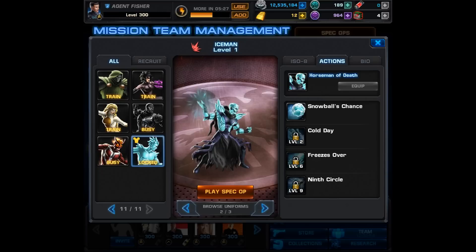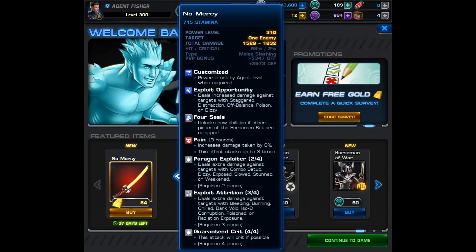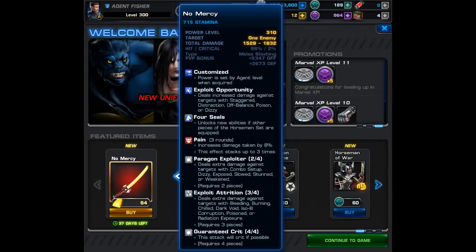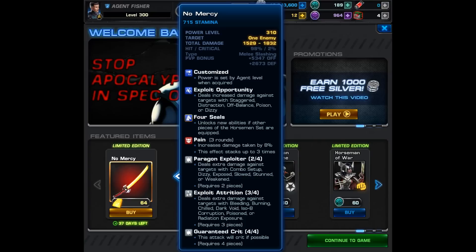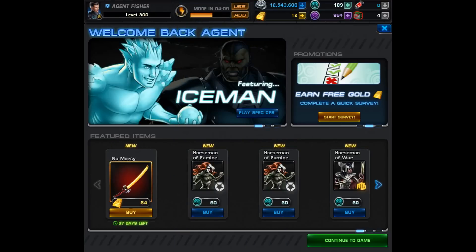Now we'll look at the 64 gold item and I'll give you my quick opinion on it. It's called No Mercy and it is a sword that has Exploit Opportunity and causes Pain. You'll notice it has 4 seals — with 2 pieces of this set it also gains Paragon Exploiter, with 3 it gains Exploit Attrition, and with all 4 it's a guaranteed crit. This weapon can do a ton of damage — we're talking serious one-hit potential. I am interested in this weapon and if I can manage to get some of the other pieces I may buy it. If I do, you'll be the first to know and I'll definitely make a video using it.